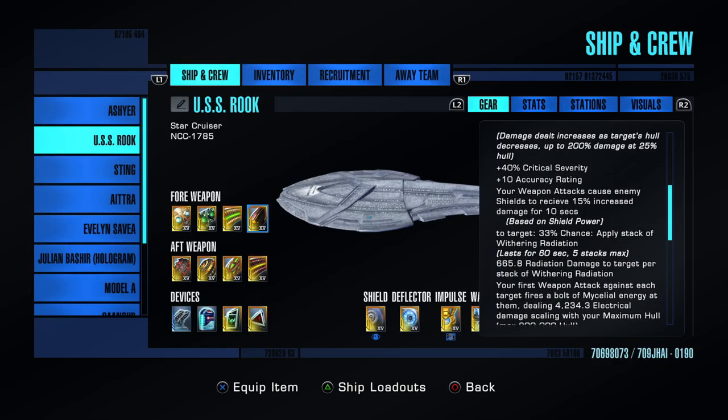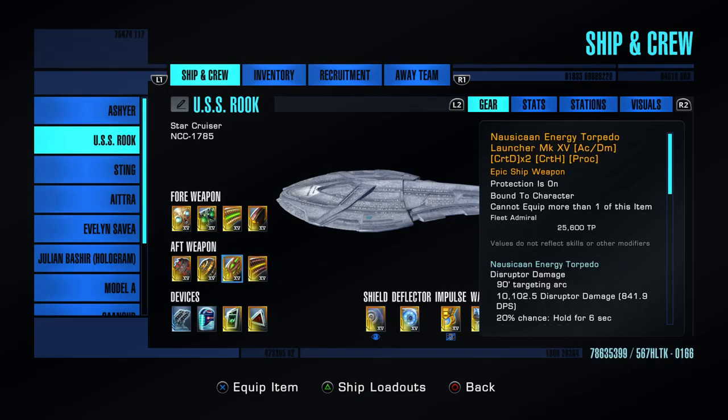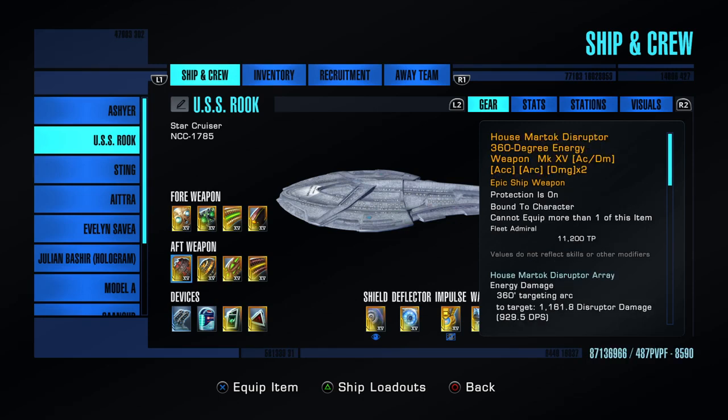The Terran Task Force Photon Torpedo is made in the Terran Rep, and the Terran Task Force Disruptor Beam on the back is also made at the Terran Rep. Here is a Nausicaan Energy Torpedo from that first mission again on New Frontiers. The Kinetic Cutting Beam is made from the Omega Reputation, and the House Martok Disruptor is from the mission Brushfire — I go through that twice to get the Council piece as well.